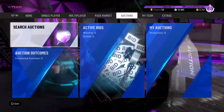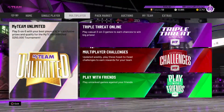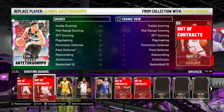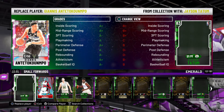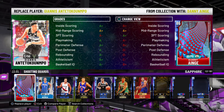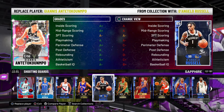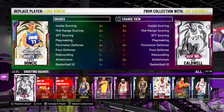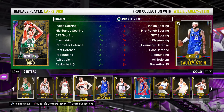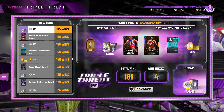So if you just started MyTeam, you don't have the auction house unlocked yet, so you can't go buy Opals or get any cards off the auction house. If you need to raise that collector level up, the easiest thing to do is go play Triple Threat Offline with, let's say, a starting card like Vince Carter, because you get that pack. Use him and two gold players that you have. Try to use a big man gold player or something like that. I'm going to use Mo Bamba right here. Run Triple Threat Offline and make some tokens.